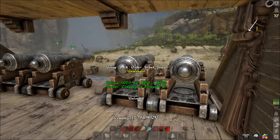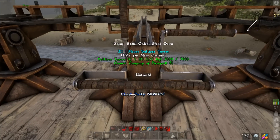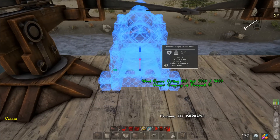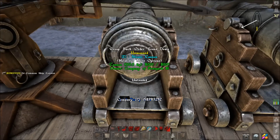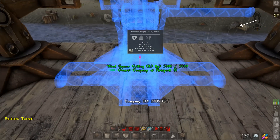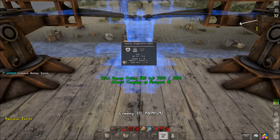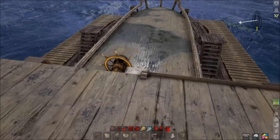This configuration allows you to farm both whales and ships of the damned — any level ship of the damned — pretty easily. Four cannons takes them out quickly, and the ballistas make very short work of whales. If you want to focus on ships of the damned you can put two cannons in the middle instead. Whales are great for gold; ships of the damned are great for crew and blueprints.